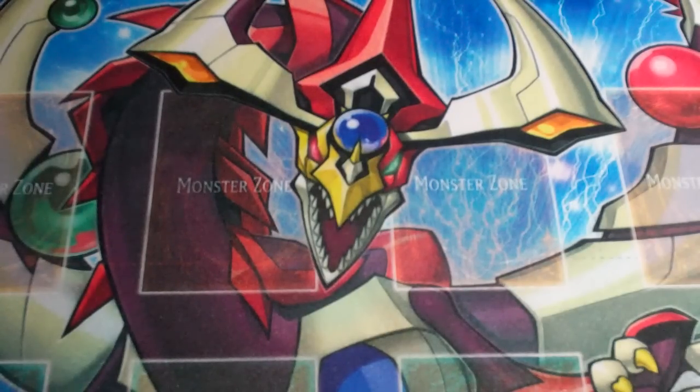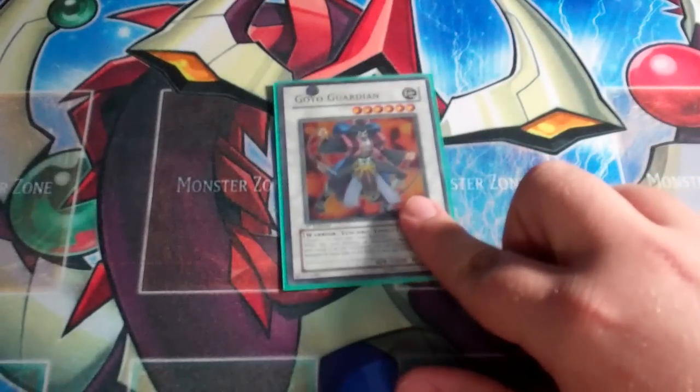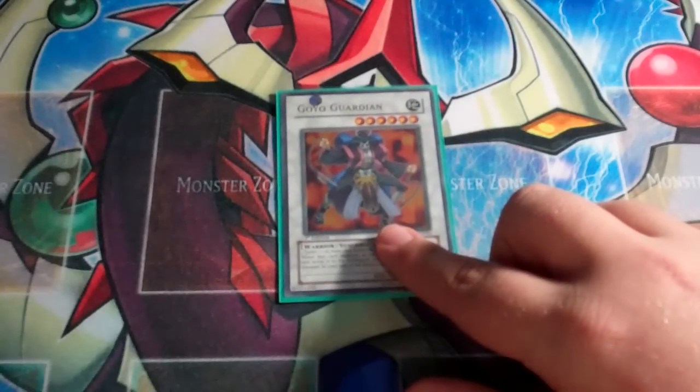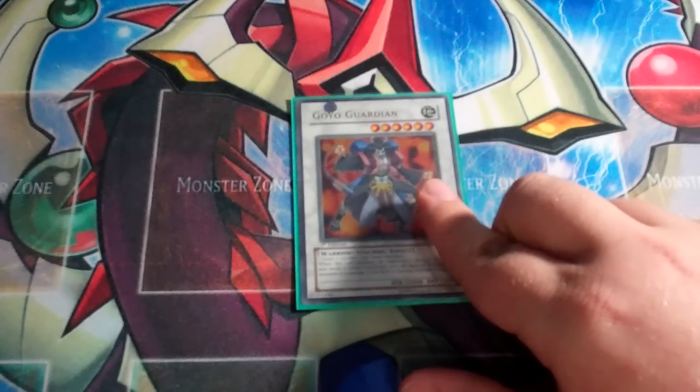That's it for the main deck — a 40-card main deck. For the extra deck: one level six Synchro in Goyo Guardian. So happy I was able to get this traded at the sneak peek. Goyo coming back to one is very fun. I don't get him off too often, but when I do, it's very trollsy. Goyo Guardian's been a favorite Synchro of mine for a long time.